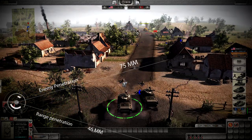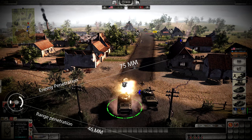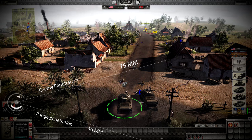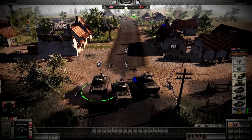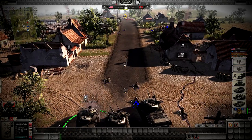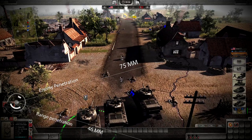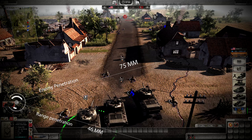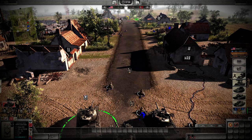Here you can see the M4A3 Sherman trying to penetrate the Panzer G at maximum range. You can see it has a yellow penetration stat, meaning it probably won't be able to penetrate. The Panzer G takes out the M4A3 Sherman. Note that you need to aim at the weak part of the Sherman just below the turret and the hull where it's flat, and also at the very bottom of the hull where it's flat — this is 52mm of armour. Avoid the angled parts, as those accentuate the armour. At maximum range, the G stands a better chance if you aim at the right locations.